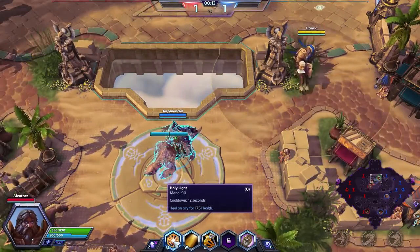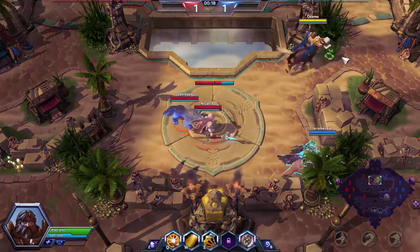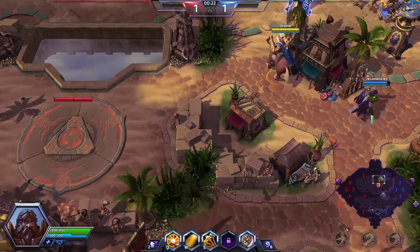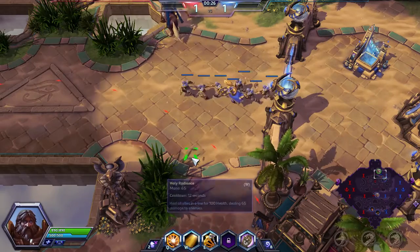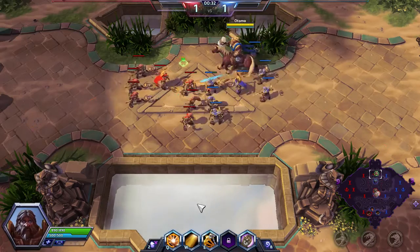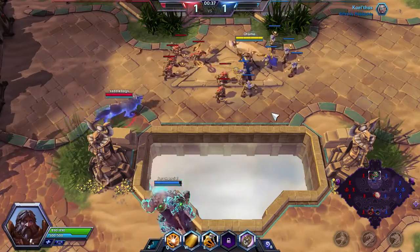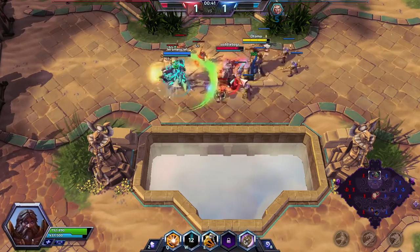Uther has two abilities that are heals. You have Holy Light which heals one person. Then you have Holy Radiance which is like a flash — you throw a hammer, allies are healed, enemies are damaged. You also have the Hammer of Justice which deals damage and stuns for one second. Looks like Kalefrost is already feeding.